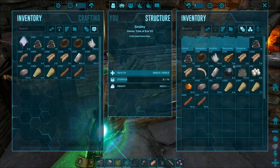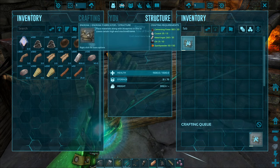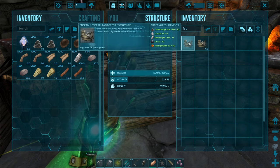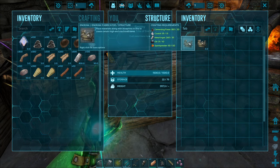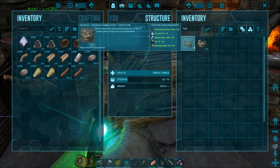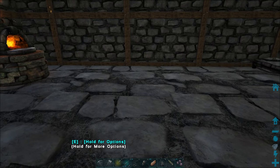Let me just search for that real quick. I already clicked and made one here, so we need 20 cementing paste, 15 crystal, 35 metal ingots, 10 oil, and 50 spark powder. It's not too hard to make, but we do have to power this thing.